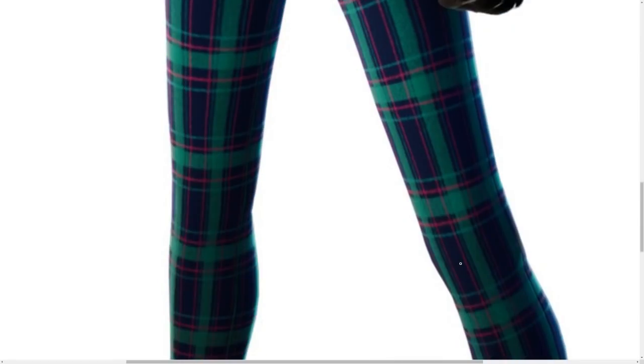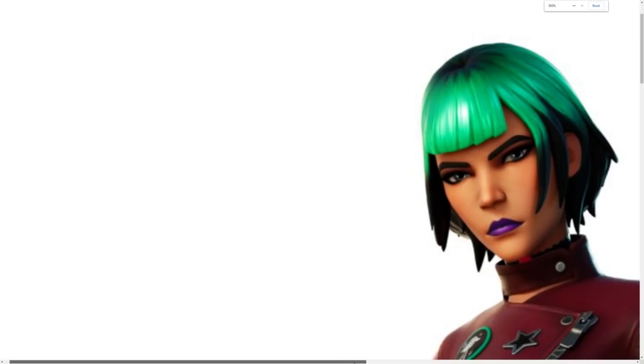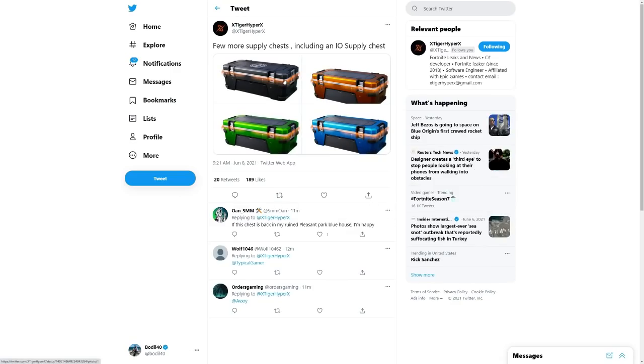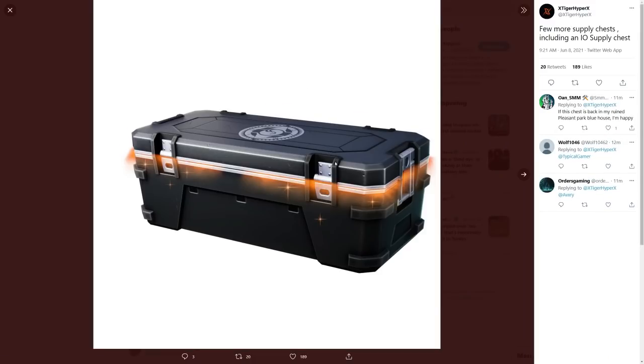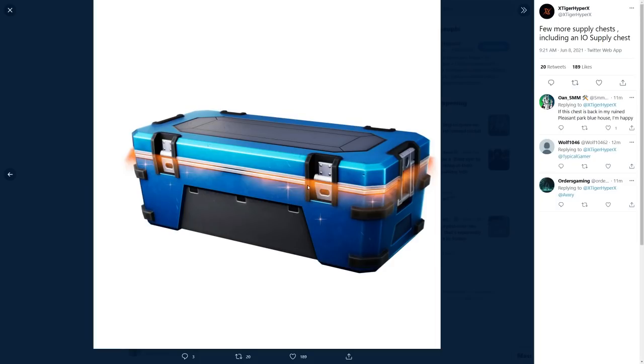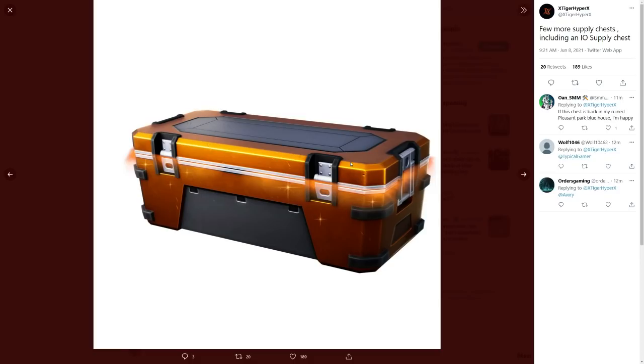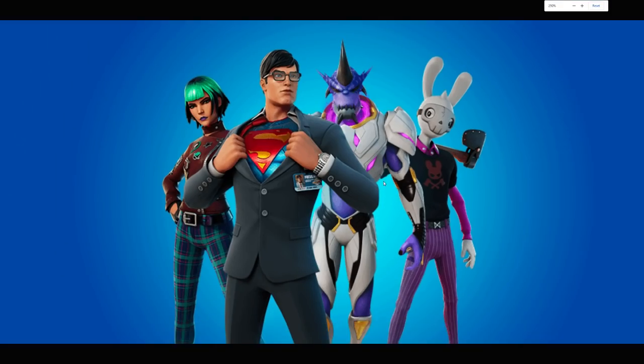Next up, a new skin from the battle pass — pretty cool, I mean I don't care about it too much. Then we have a few supply crates — these are like the IO supply chest. The first one was in the game already, but we have all the new ones: three new colors for rarity. This is the legendary one, pretty cool.